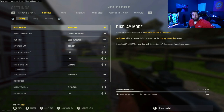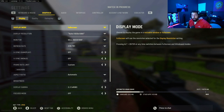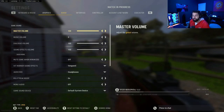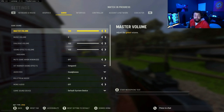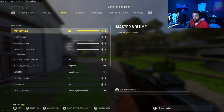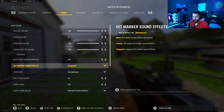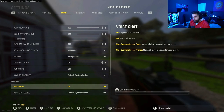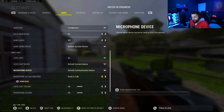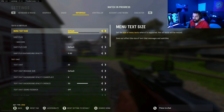Those are the graphics settings. When you put these on, post in the comments what frames you're getting. Now let's go over to audio — you can basically just copy these tip for tat. Master volume 100, music volume zero, dialogue is all preference. Hit marker sounds I have on Vanguard, though a lot of people like Classic. Audio mix put it on headphones. The rest is voice chat stuff — tweak microphone volume to your liking.